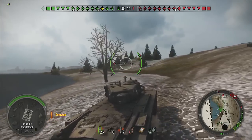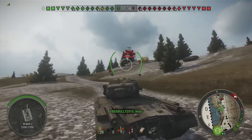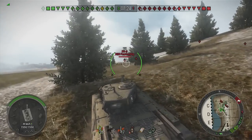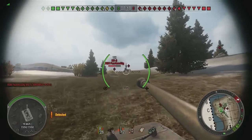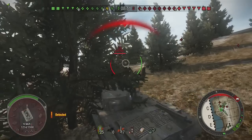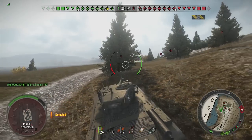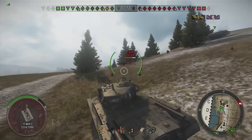Alright, we've got another T32 up here, a T71, and a Tiger. I think we've got some help back there — there's a KV-5. I can't get a shot off on this KV-5 or that other guy. I'm going to back up a bit here — they're kind of converging on me. There we go, somebody's shooting at him.